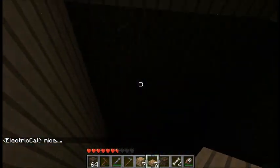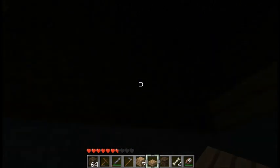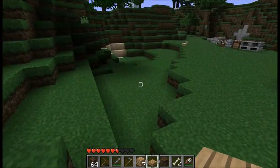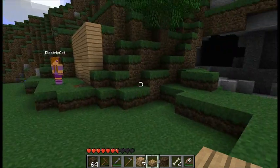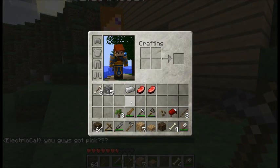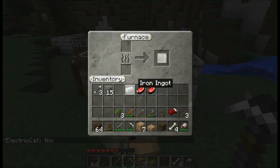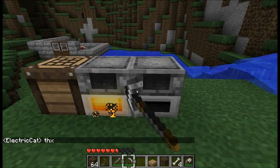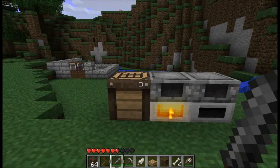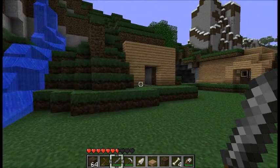Kinda dark in here. Whenever we find lava, let's make a portal to the nether so we can get glowstone. We're not hacking our way in — that's cheating. Yeah, I guess you're right. You guys got a pick? Yeah, we have a pick. I am going to cook this pork. You cook that pork and you cook it right. DRY CHICKEN! But the chicken's nice. The chicken is evil.